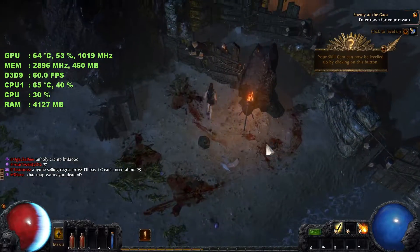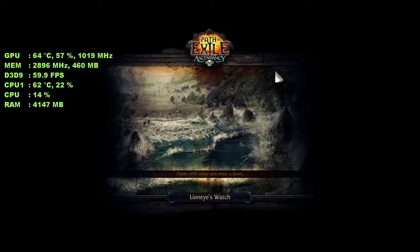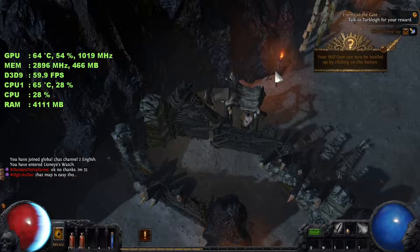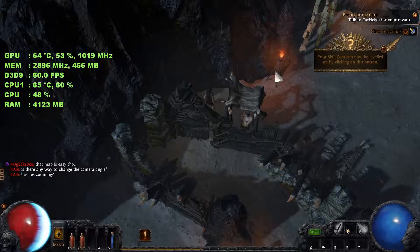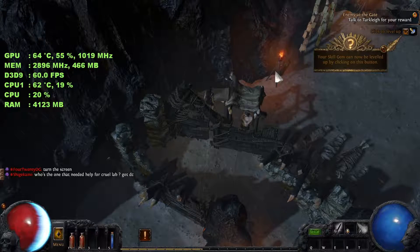So that's Path of Exile — runs at a pretty much flawless 60fps at 1080p. Not too much going on with the enemies on screen, but I think we can safely say you can run it maximum without any trouble. If you like the video, find it useful, please give me a like and check out my other videos to see what else runs well on the Anywhere F103. Hope to see you in future videos — bye for now.